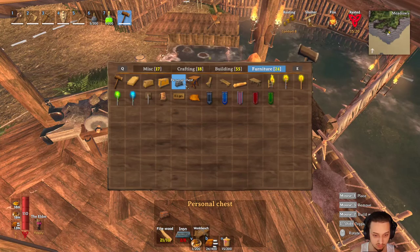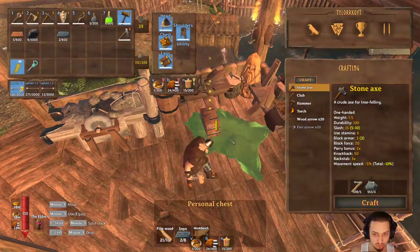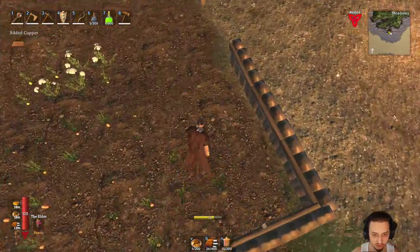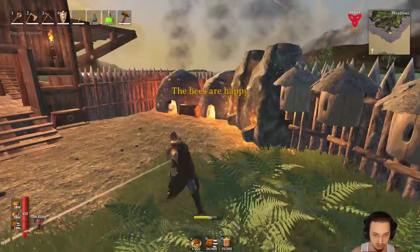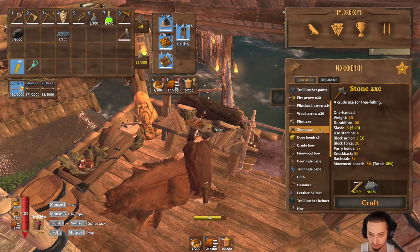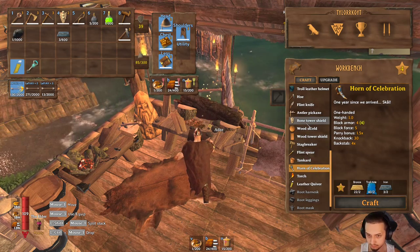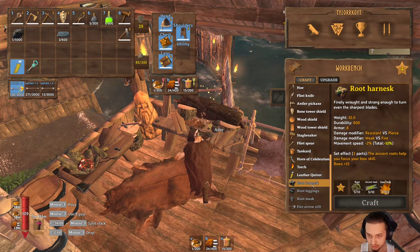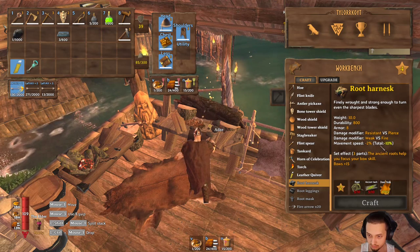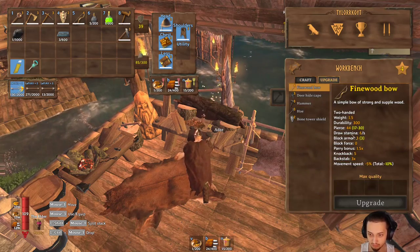Oh look at all this new stuff - sweet! We can make stone now - nice! Furniture - oh, these torches are cool, we got those from defeating that big guy. We can make the reinforced chest too - nice! Not too bad. As soon as some of this iron cooks up we'll be able to make some more stuff. I also planted those turnip seeds, those will be doing good eventually. There's an ooze bomb - neat! Oh, the horn of celebration.